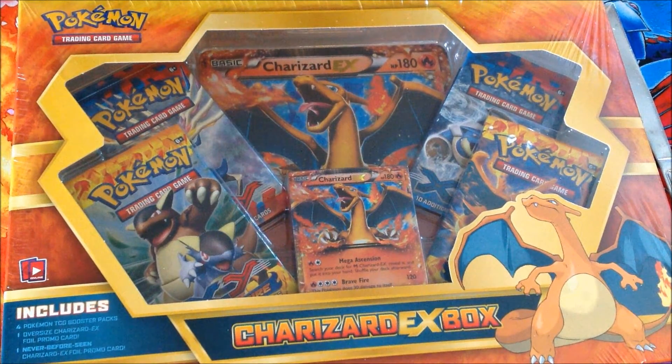We have Pawniard, Fletchling, Fennekin, Voltorb, Chespin, and our reverse foil is Swirlix. Oh nice — Greninja! He's the final form of Froakie. I'm kind of a ninja fan myself since I'm a huge Ninja Turtle fan. So I'm gonna put him here. We also have Solrock, Volbeat, Delcatty — and that's it for this pack. It's a holo too, so very nice.